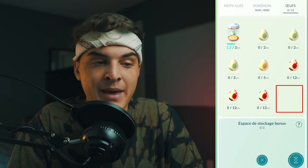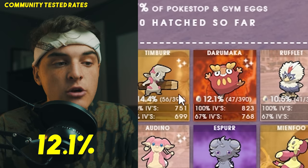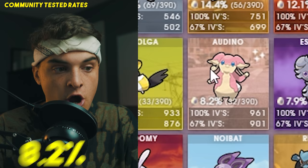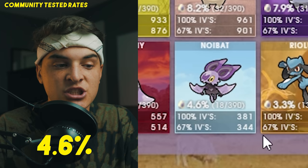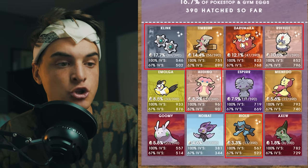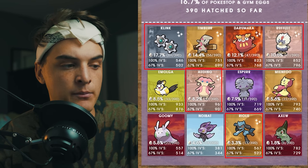There's around a 16.7% chance of getting a 10km egg from a Pokéstop or gym. From 10km eggs you can hatch: Klink (~17%), Timburr (~14%), Darumaka (~12%), Rufflet (~10%), Emolga (~8.5%), Audino (~8.2%), Espurr (~8%), Mienfoo (~5.6%), Goomy (~5.6%), Noibat (~4.6%), Riolu (~3.3%), and Axew (~1.5%) — super rare. Klink, Timburr, Darumaka, Rufflet, Audino, and Riolu can all be shiny, but the others cannot.